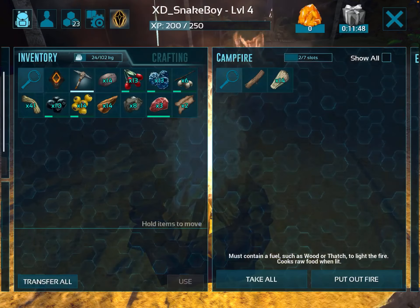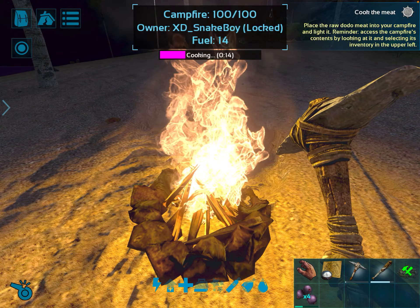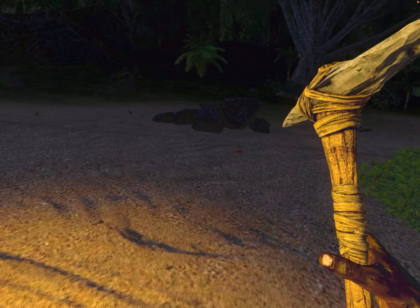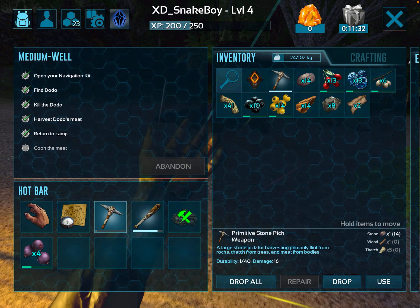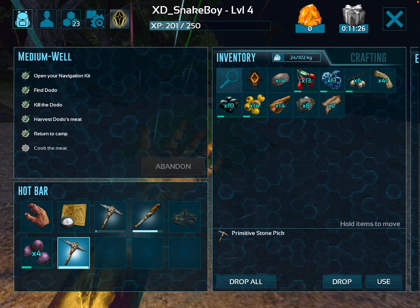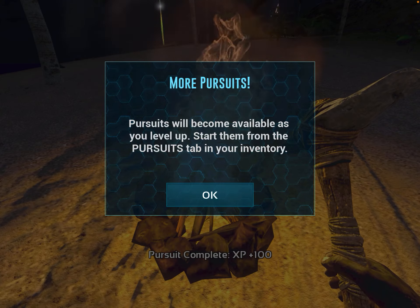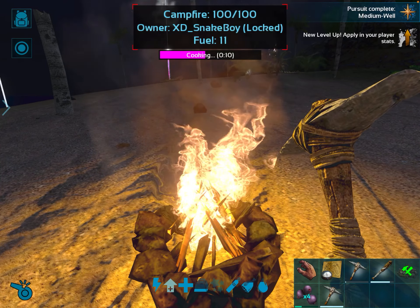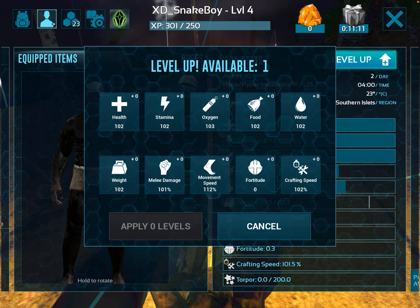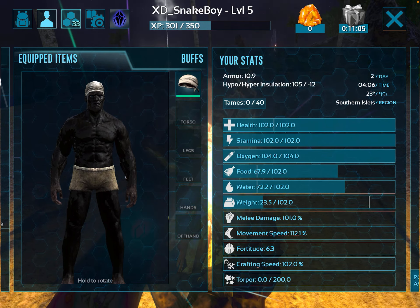Cook the meat, transfer. I think we should repair this, but we don't have enough yet. So I'll just chuck this other one down there in case. Is my thing good yet? I think we should do — what is fortitude? Whatever, fortitude seems good.